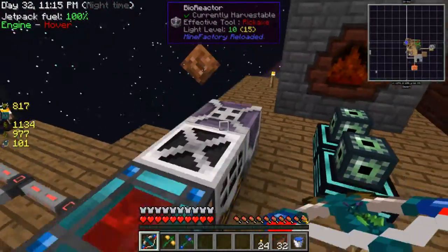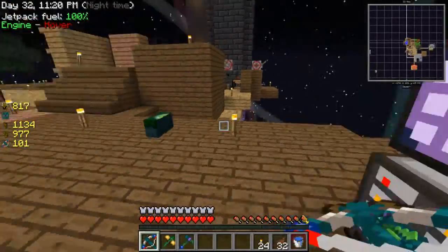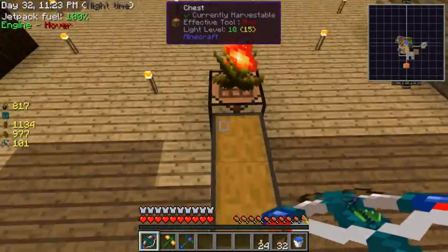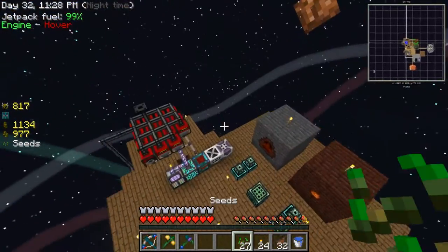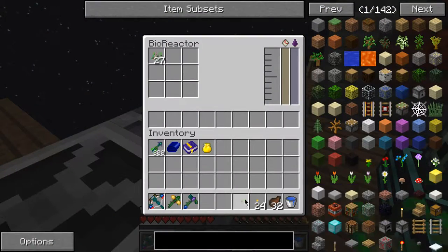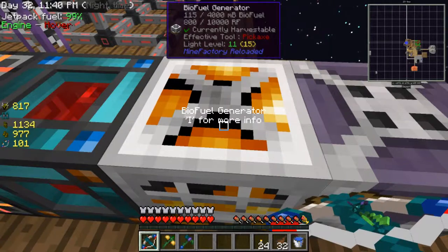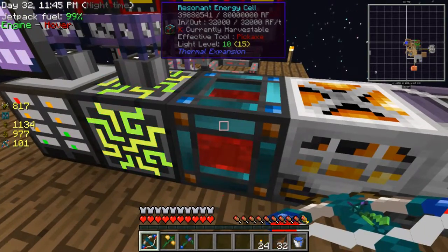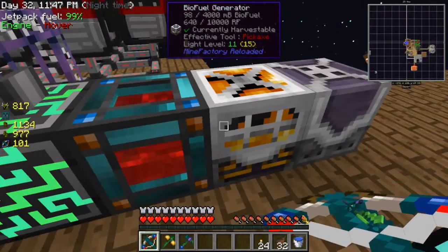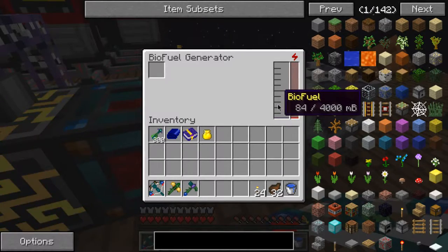This does eat up a lot of things, that's the only problem with it. But it is pretty good - I can take these seeds and put them in here, generating a lot of power and producing biofuel. The fuel also goes down pretty fast as well.